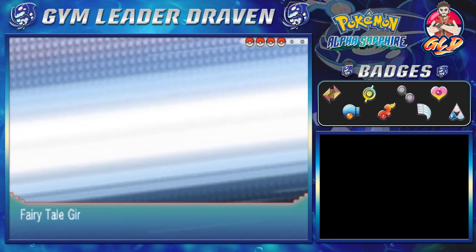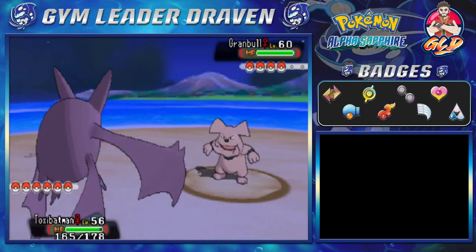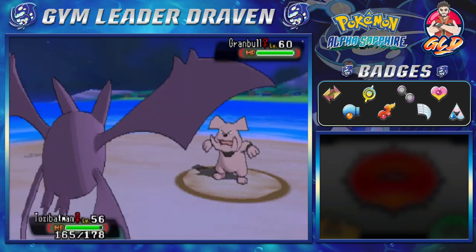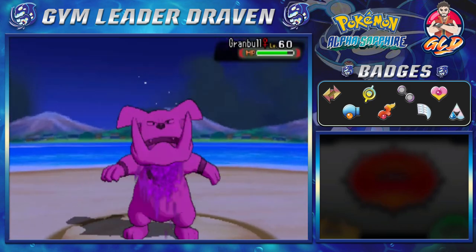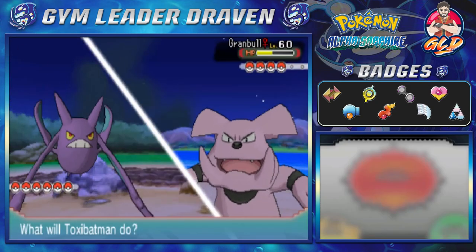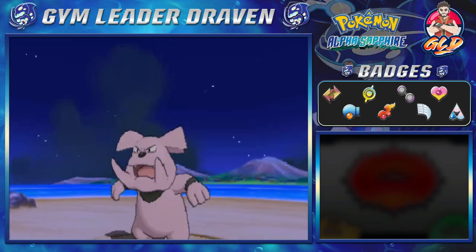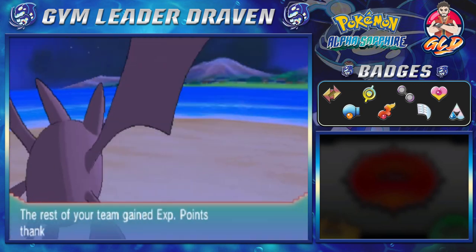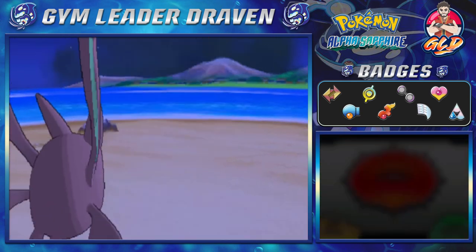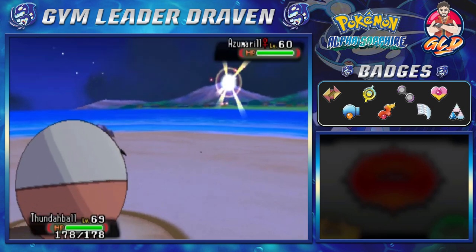Taking on Fairytale Girl — I didn't even see the name. The majority of these trainers will have four Pokemon, just be aware of that. Let's go with Venushock to get some experience points for Toxic Batman. Here comes Payback — when it's Payback it's never a good thing. Venushock for the win. Granbull has been defeated. Next up is Azumarill — let's give Thunderball some love. Using a Discharge Attack.